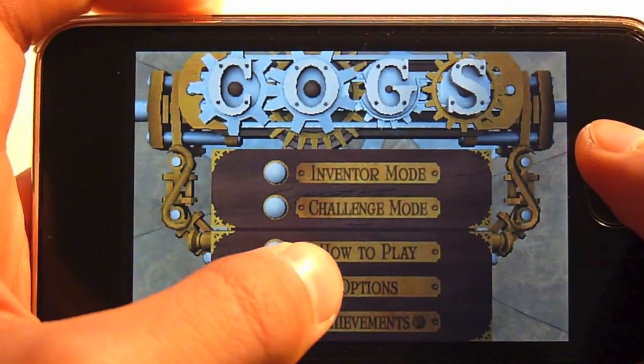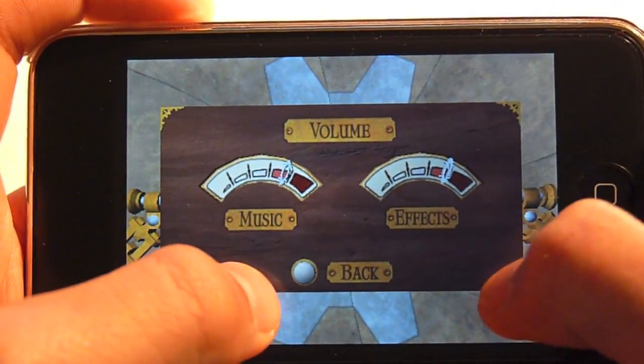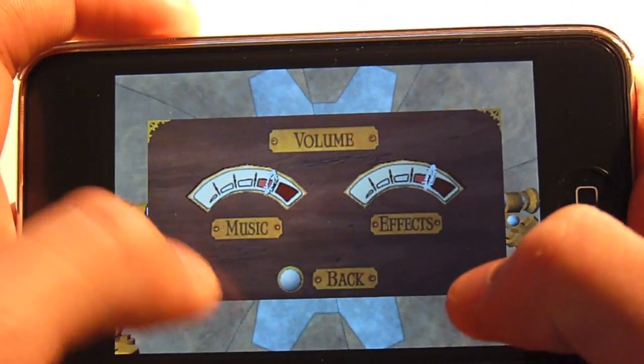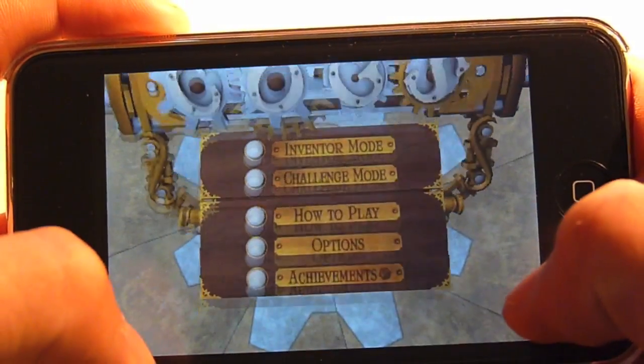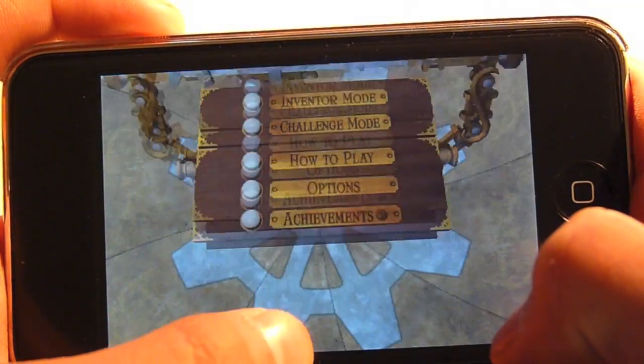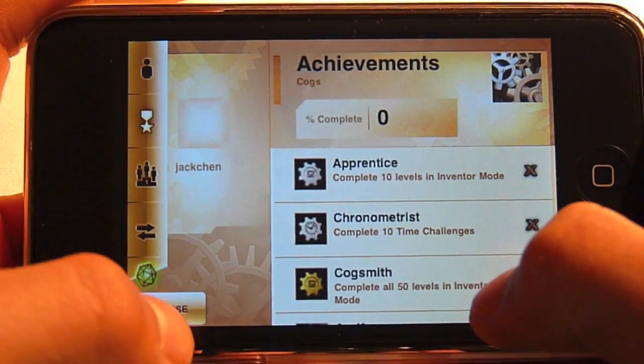Let's see what other options you have. So you can adjust the effects of the cogs moving and gas hissing sounds, and your music, which is basically background music. You have achievements, and instead of using Open Feint, these guys developed their own system called Crystal.